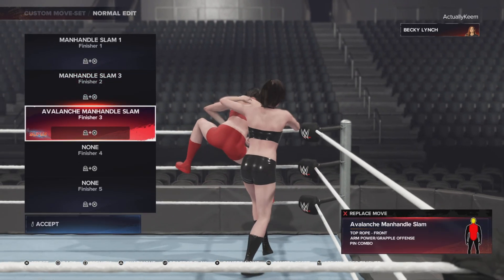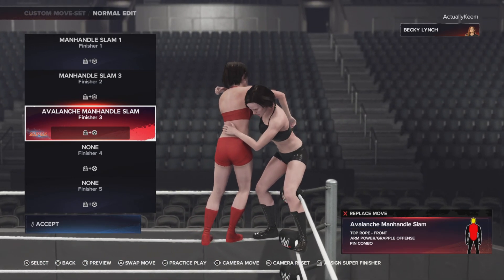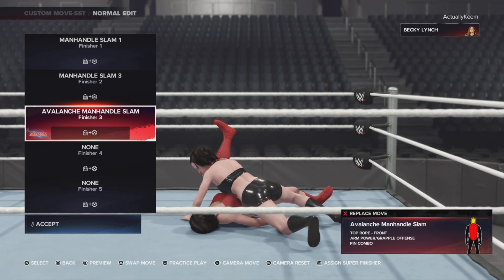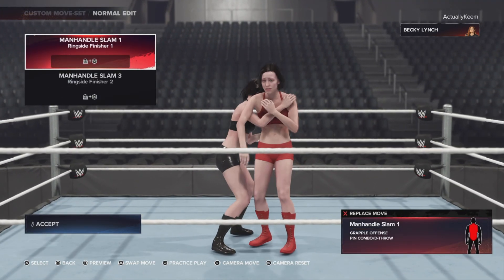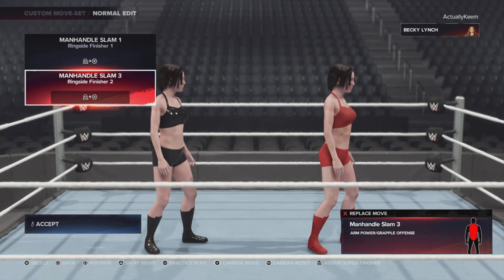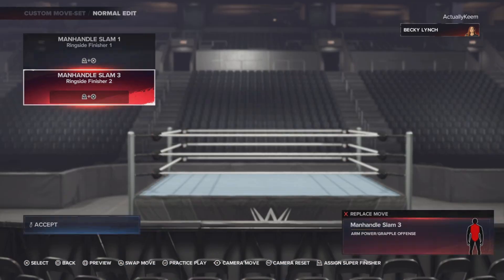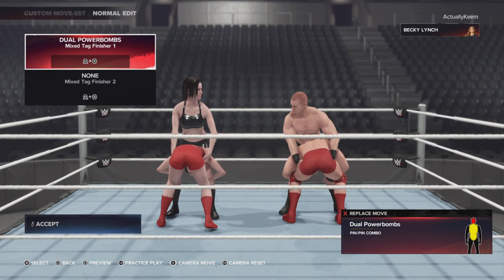Her super finisher is the Manhandle Slam off the middle rope. If you don't have Resiliency, you're not kicking out. Ringside: Manhandle Slam 1 and Manhandle Slam 3. Mixed tag: draw powerbombs with the Pin Combo.